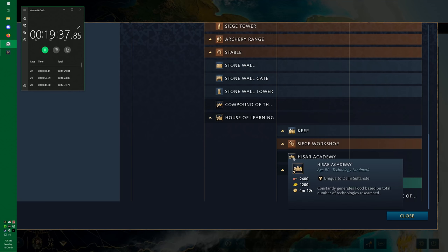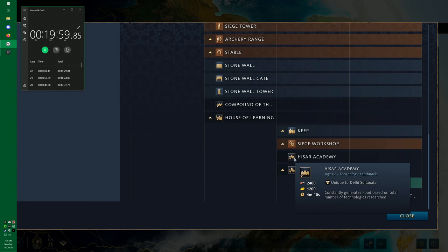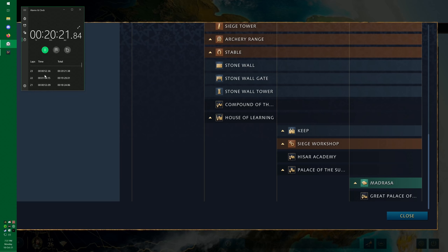The Hisar Academy constantly generates food based on the number of technologies researched. I don't actually know the exact breakpoint where it pays off. But when it comes to viability, I don't think it comes close to the second wonder option. Food is an infinite resource — you already have access to farms for that purpose. Even if you could have a thousand food a second from this, you've already got farms that exist for that purpose, making the Hisar Academy a bit redundant.